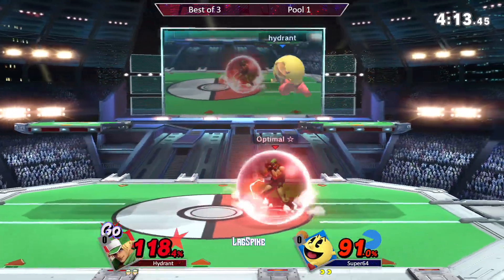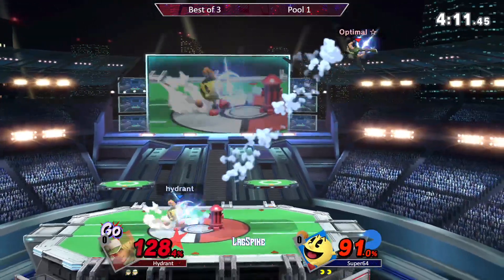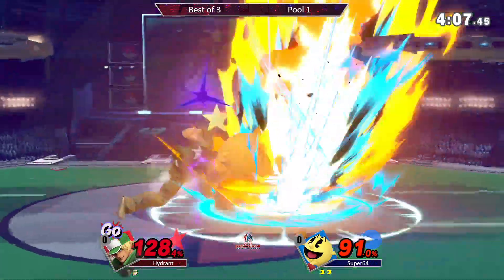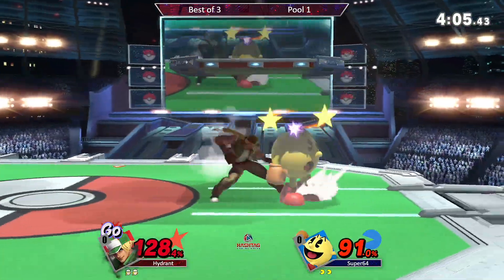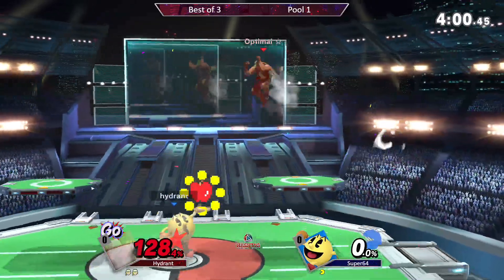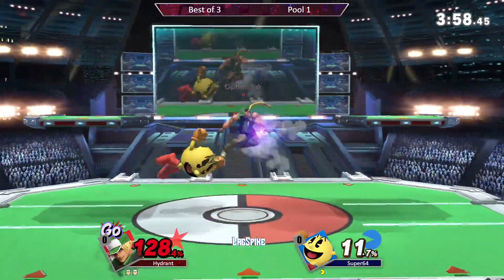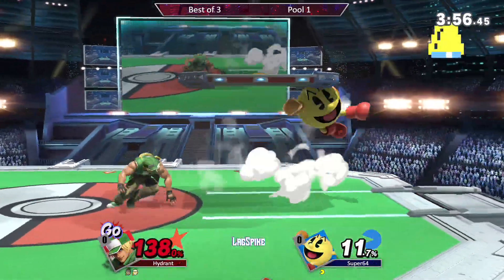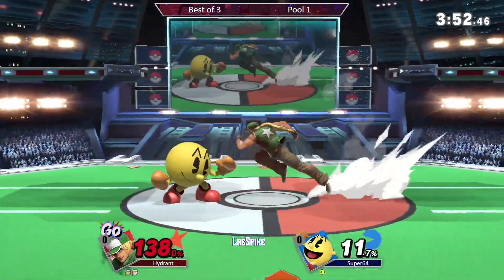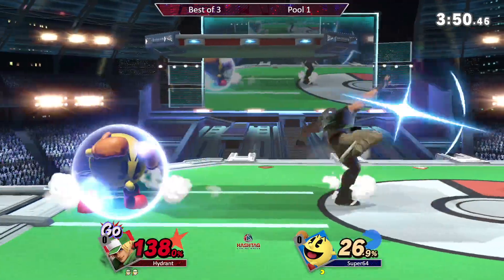Wow. Had the bell stun but I think he fell out of it. Slight percent lead here for Stryker. Going to the shield broke by the Power Geyser here. Hydra now at 128 on Terry here. It's the scariest situation to be in. I want to argue it might be scary for Pac-Man back here.